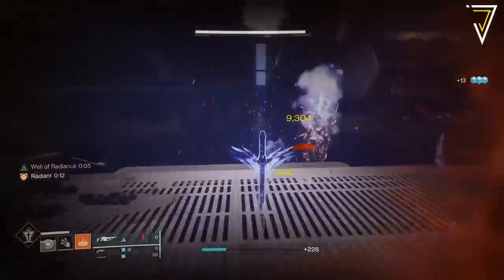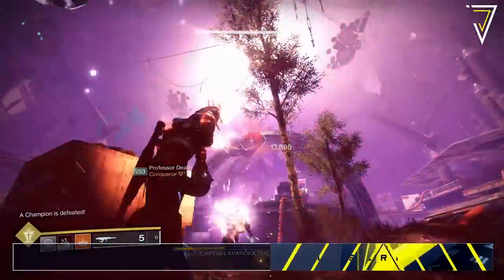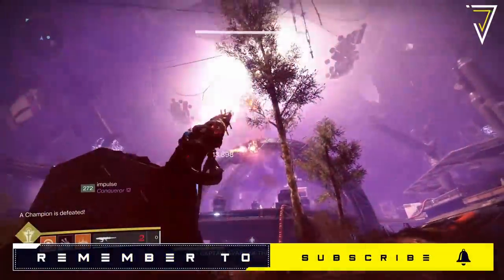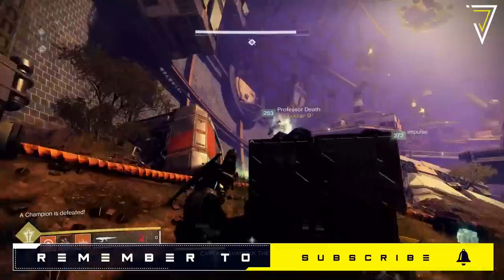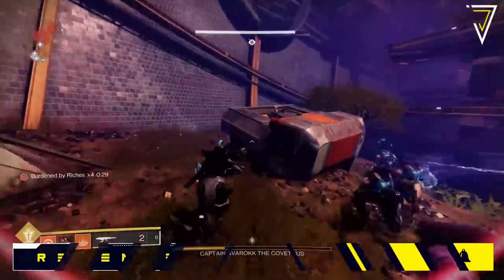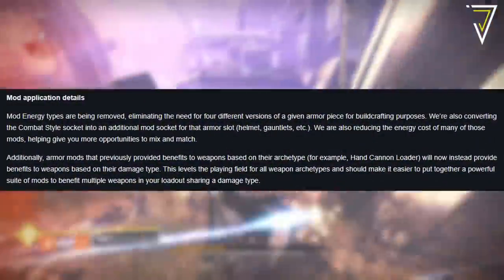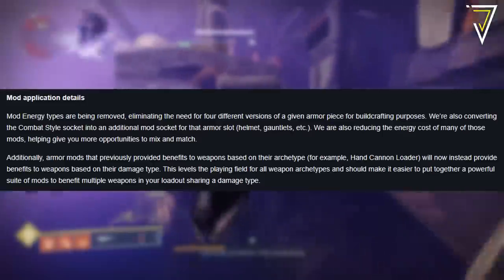There's absolutely one farm you want to make sure you're doing before the end of the current week. A few weeks ago, Bungie gave us the heads up on some of the changes coming to build crafting, and with that in mind there are some fundamental changes coming to mods and how we apply them to our armor. When Lightfall launches, the mod energy type will be removed, eliminating the need for four different versions of a given armor piece for build crafting.